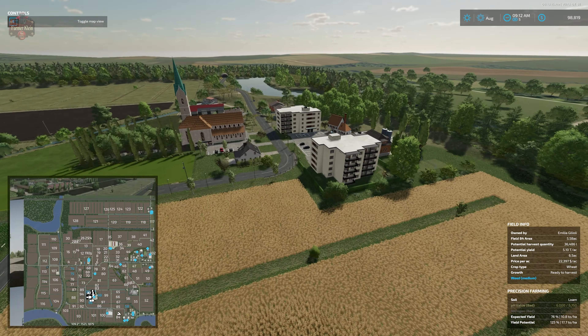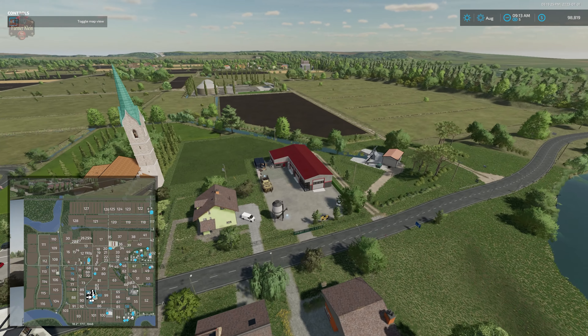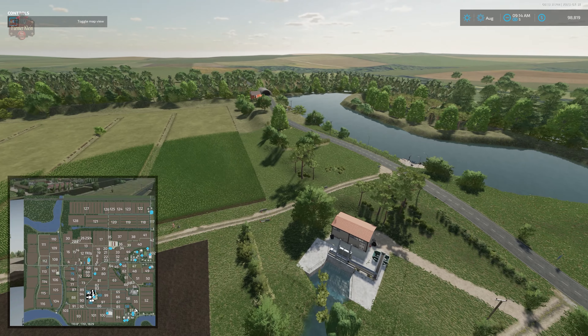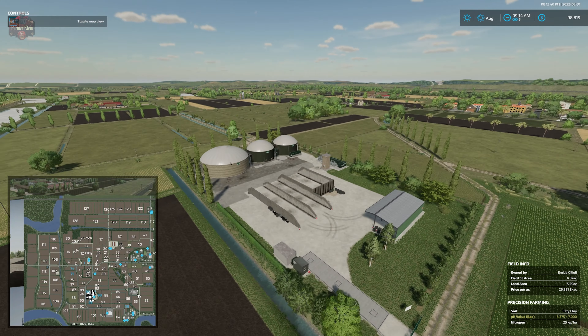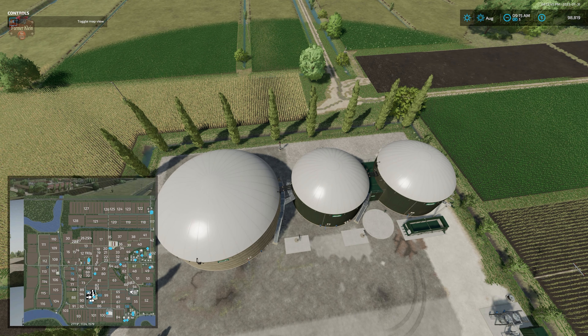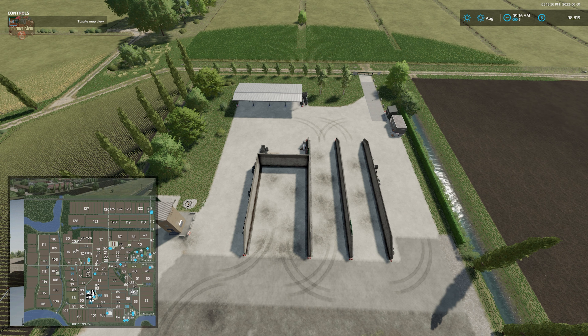In the southeast corner we have our dairy and bakery. We have our lime buy point and stone crusher, as well as another one of those interesting debris rakes. Over at the BGA, if you own it you can sell the BGA proper. However, I did run into an issue - I could not sell our bunkers. It did pop up and ask if I wanted to sell them, but all I ended up doing was selling the trigger visually - the bunkers themselves remain.